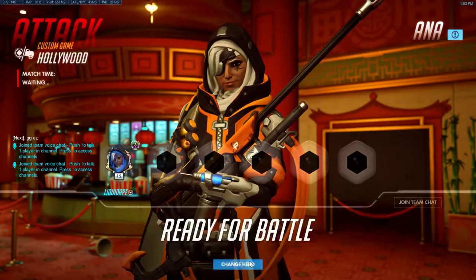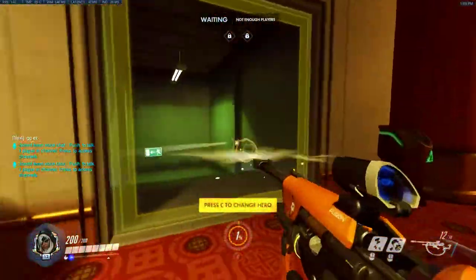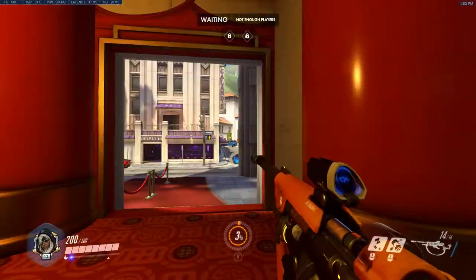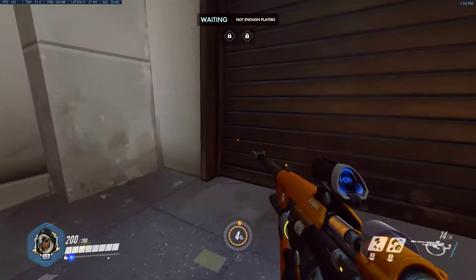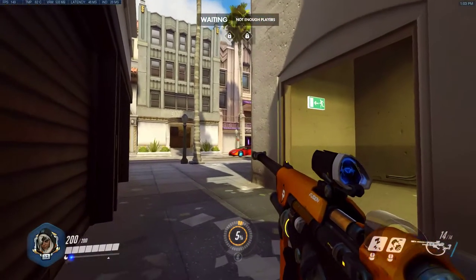Here we are attacking Hollywood. You can go out three doors — 1, 2, 3. Sometimes at the beginning you might be able to get a cheeky sleep on a Hanzo or someone hanging out on top of that car. If you go left, I don't usually go left, but there is one nade there you can use to apply pressure.